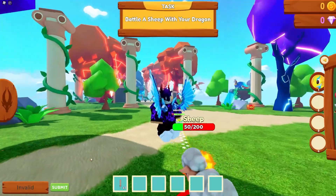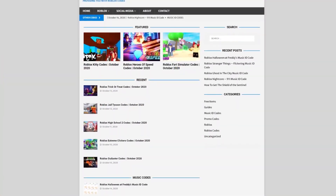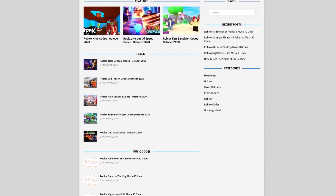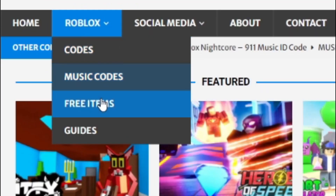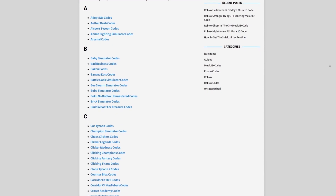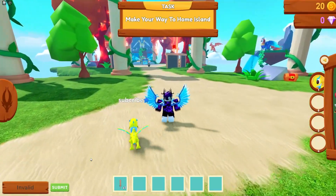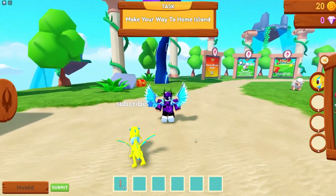Are you guys fed up with watching YouTube videos for Roblox codes? Well, I've got a solution — that's rblxcodes.com. On the website you can find game codes, music codes, and guides. There's tons of stuff to check out. Overall, we list codes for over 300 Roblox games, so if you need a code for a game, it will be there.